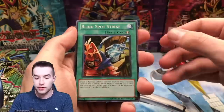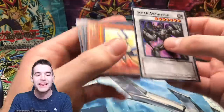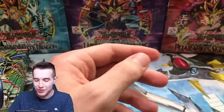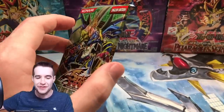All right D-Rev, let's go! Let's get something good. We got a Blind Spot Strike with Light of Destruction — look at there, the name of the set. Another Scrap Archfiend — every time I pull two of these, not just one, I pull two. It's so strange. Scrap Archfiend super rare.